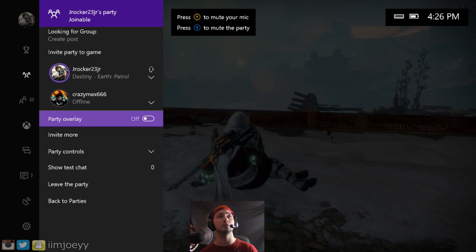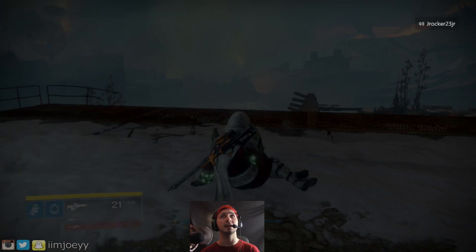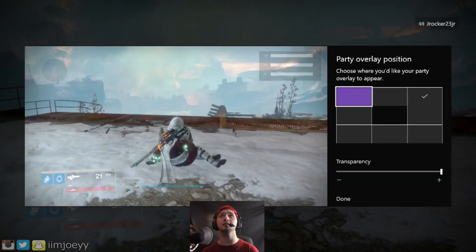When you turn it on, you can go ahead and go to 'Configure Party Overlay' — that will pop up after you turn it on. So let's click on that, and now when you turn that on you'll see this whole new feature. If you check the top right, my gamertag pops up there.